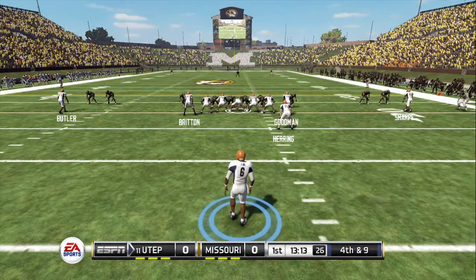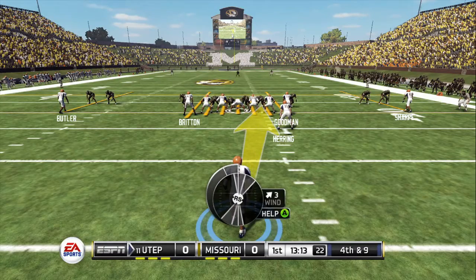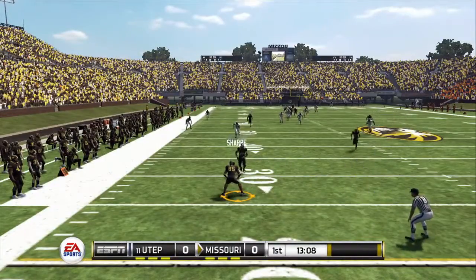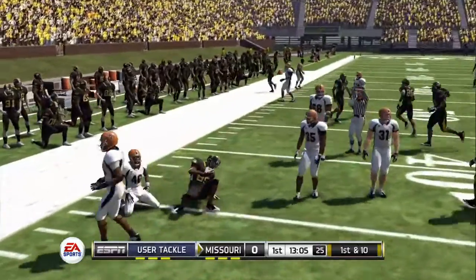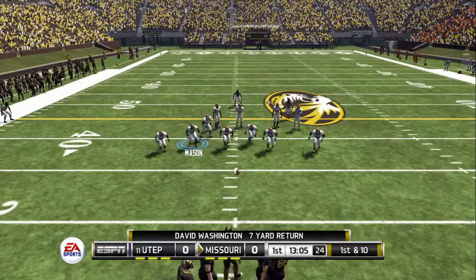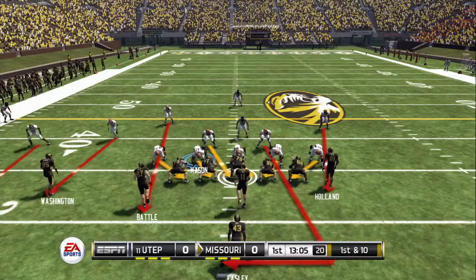Instead of going for the interception, they did the safe thing — just tipped it away. Atkins is waiting for the snap. Booming kick and they'll bring him down at the 34. He managed to get a few yards on the run back, but with so much traffic in the middle there, it really makes it tough to break free. This is a fun game and I think we're going to see a lot of interesting football before it's over.